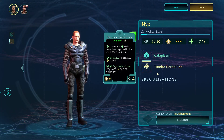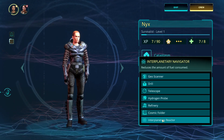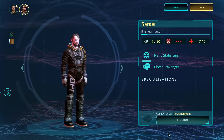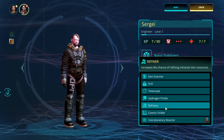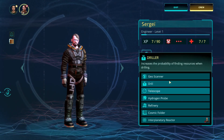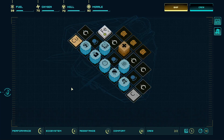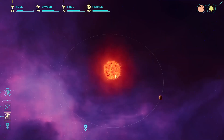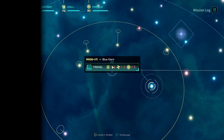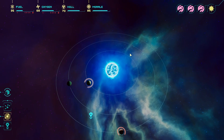Let's assign you to the cosmic folder - reduces the amount of fuel consumed, so that's definitely the one to go for as navigator. And then increases the range, increases the chance of refining minerals into resources, increases the probability of finding resources when drilling. I think that one's a good one to go for. I wonder how many crew members we can get. I'm going to leave here because I need fuel - without fuel I'm kind of screwed.